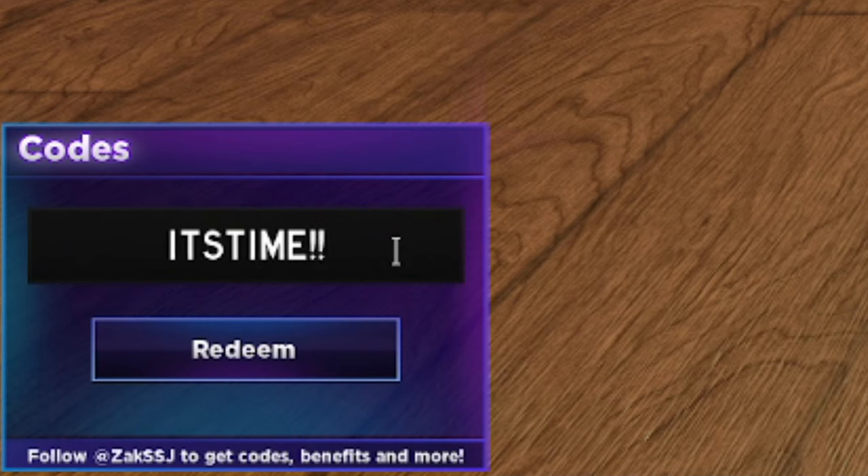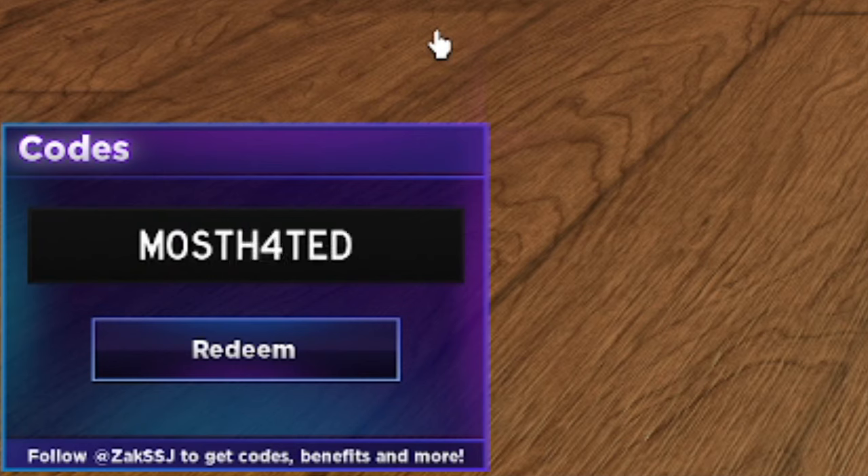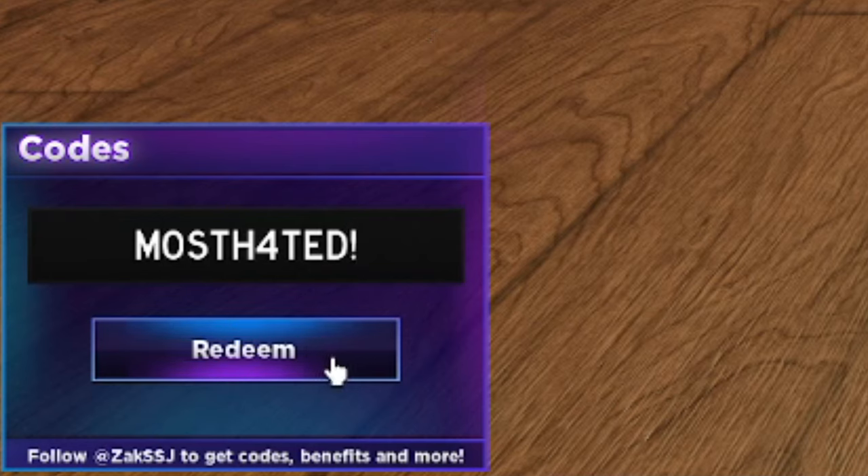Next we got 'itsttime' with two exclamation marks — I-T-S-T-I-M-E, two exclamation marks. I've already redeemed it but it still does work, so if you guys haven't got that go ahead and get it — it should give you 500 gems. After that, we have 'mosth4ted' — instead of an 'a' they use 'h4' — so M-O-S-T-H-4-T-E-D with an exclamation mark. That is another working code giving you 500 gems.